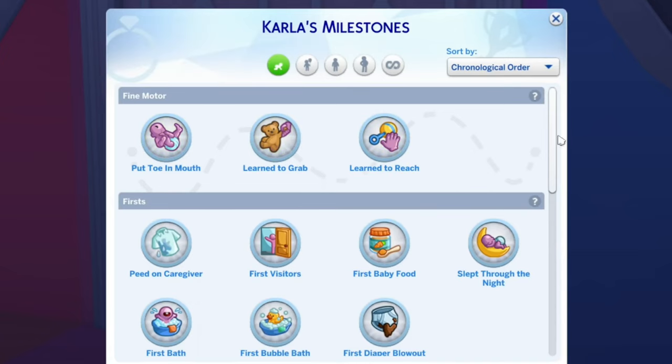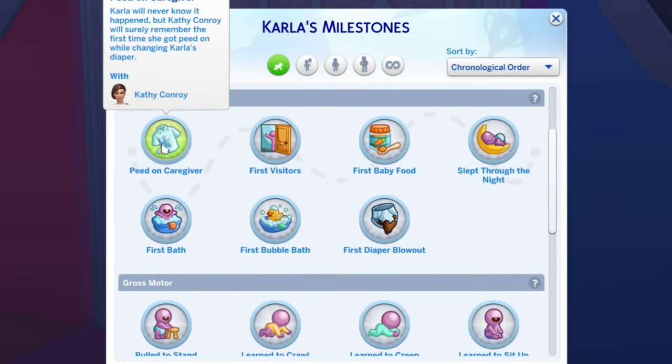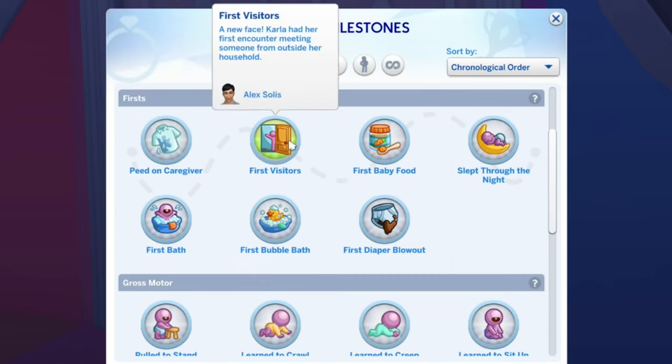I went back and got all of her milestones that she had before, so we won't have to redo them. She has fine motor, put toe in mouth, learn to grab, learn to reach. She has a bunch of firsts — peed on caregiver. This was hard to get because I kept changing her diaper on the changing table right after she peed, so she had no need to pee again. What you have to do is choose 'use your diaper' at any time even if the infant doesn't need to pee, then wait for the infant to be maybe 75% on bladder need. You don't want it too low because in the yellow they sometimes autonomously use their diaper. Put them on the changing table when they have a need to pee, and you'll get that peed-on-caregiver milestone.